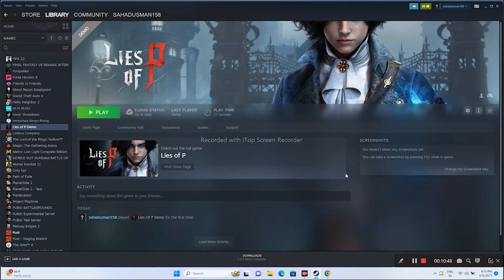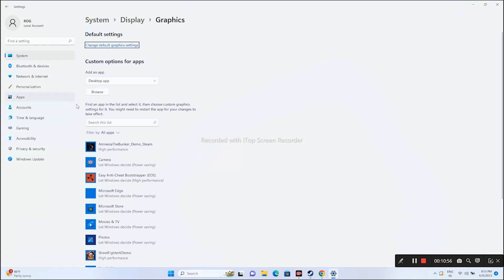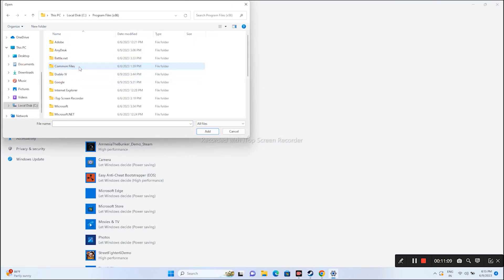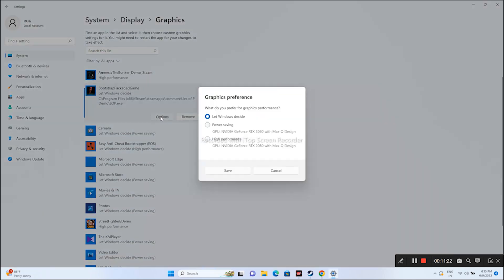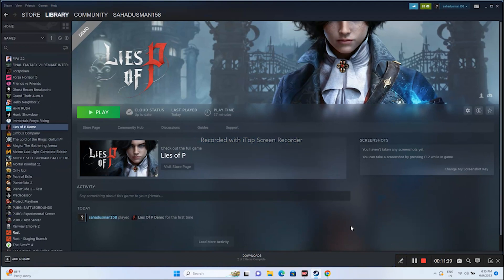The next step is to run the game on the dedicated graphics card. Go to Graphics Settings in the search. Click Browse, navigate to Local Disk > Program Files x86 > Steam > SteamApps > Common > Lies of P Demo, select the executable and add it. Then click Options and change from Let Windows Decide to High Performance, and click Save. Try launching the game — this step has worked for many users.